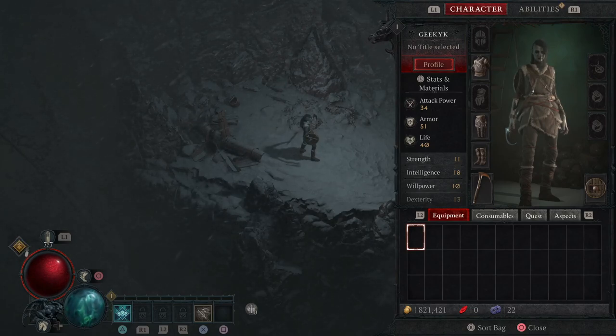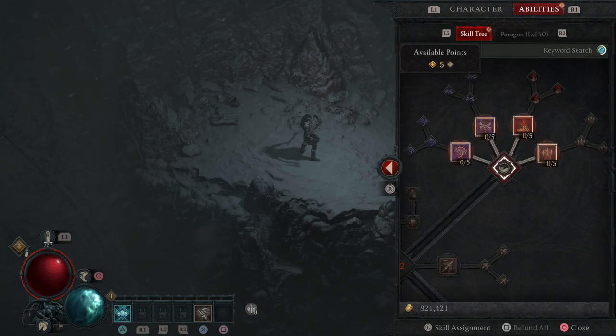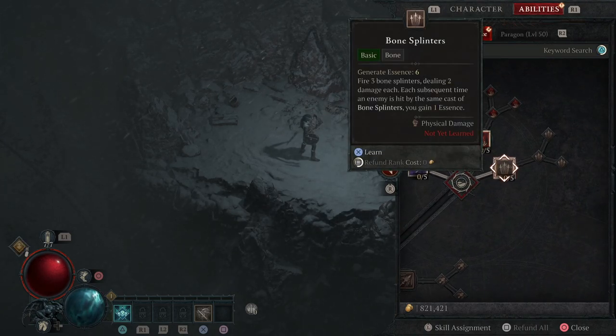Because I've already done my first playthrough, I have 7 potions and 5 ability points ready. So we are doing a bone spear Necromancer build. As for the latest update of June 6th — I'm recording this on June 8th — this is one of the best leveling Necromancer builds. We're gonna start with Bone Splinters: it generates essence, fires 3 bone splinters dealing damage each, and each subsequent time an enemy is hit by the same cast, you gain 1 essence.